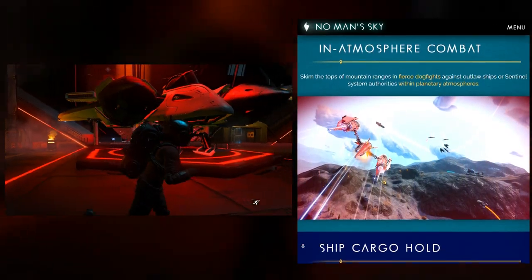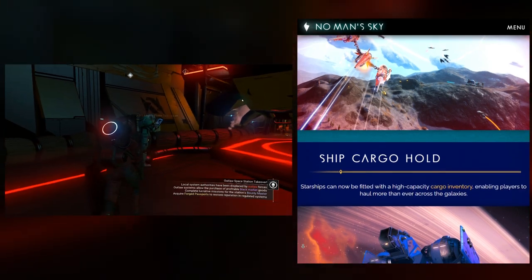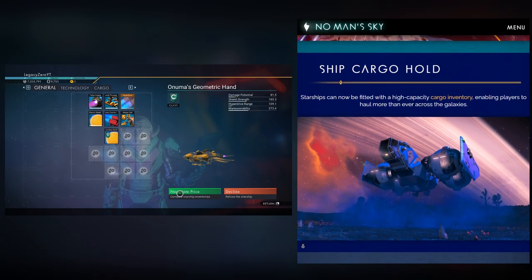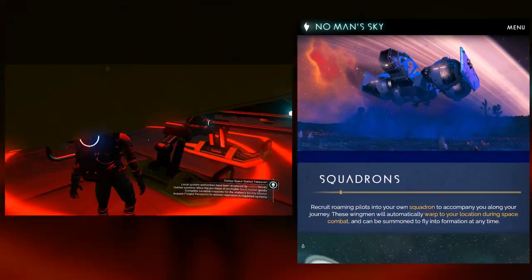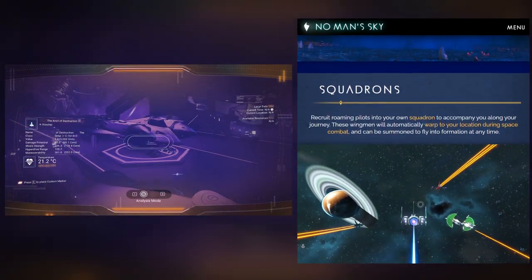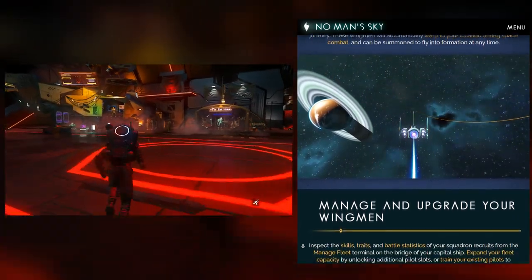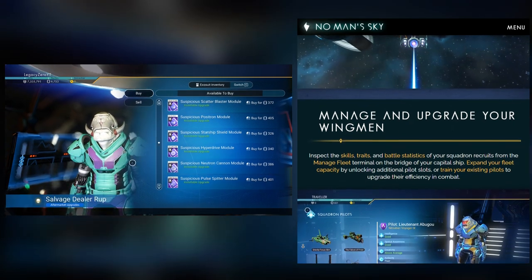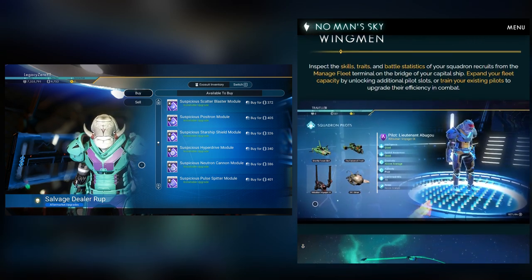A long-requested feature — smuggling — allows you to purchase contraband goods and carry them across star systems to sell for a larger profit. This also facilitated the addition of cargo holds for your ships. In-atmosphere combat is also here now — not only can you have expanded combat in space, but within planetary atmospheres as well. Starships can now be fitted with a high-capacity cargo inventory, enabling players to haul more than ever across the galaxies.